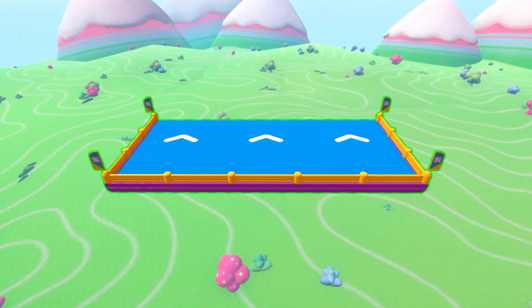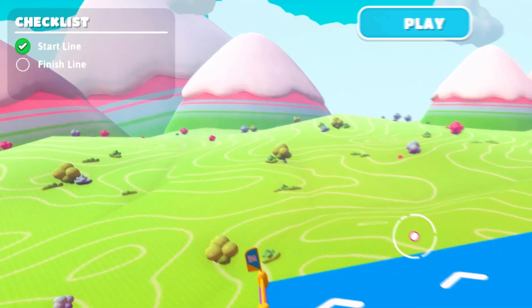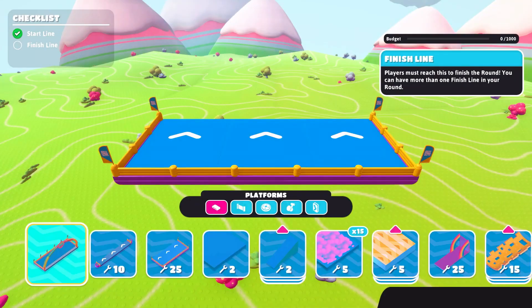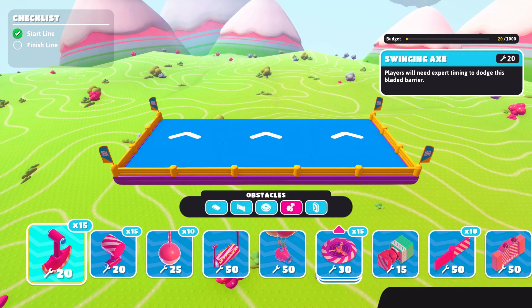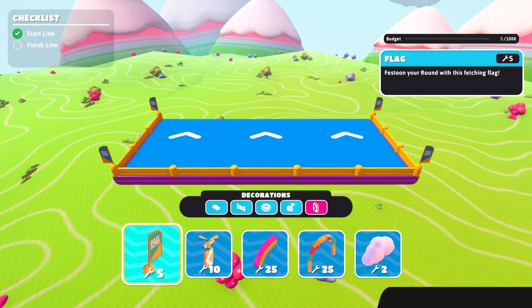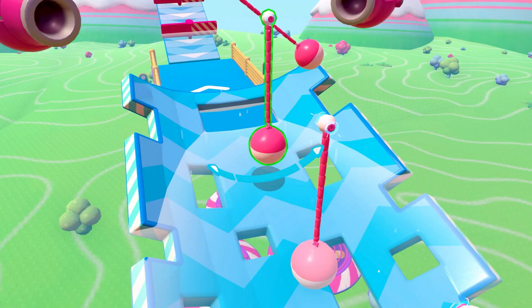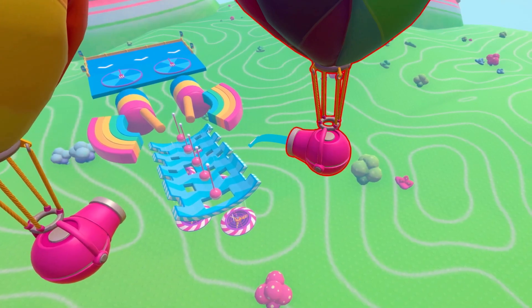Now you're all set to start creating! You'll always have a start line and a checklist for what your round requires, but everything else is up to you! So open up your objects tab and take a look. We've got platforms, blocks and barriers, moving surfaces, obstacles, and even decorations! Objects can be moved around the level, rotated, raised or lowered, made bigger or smaller — place them anywhere you like!